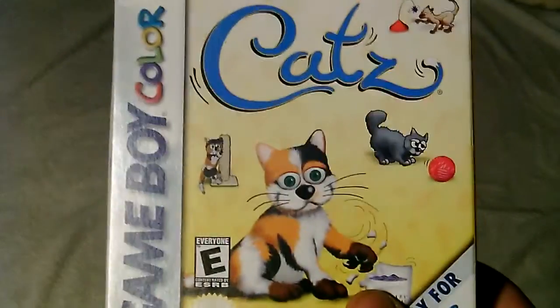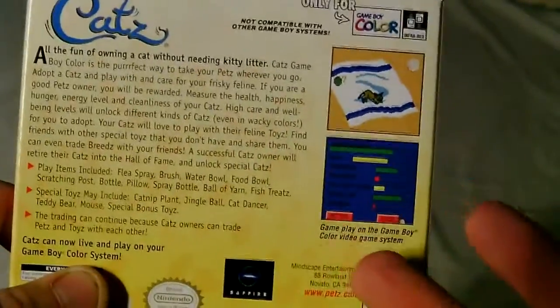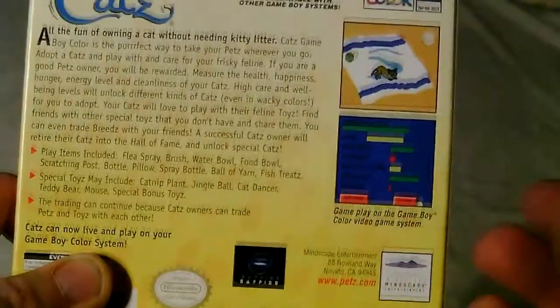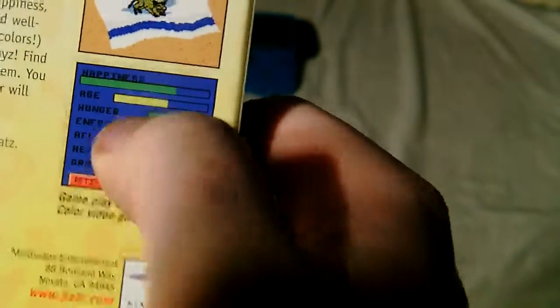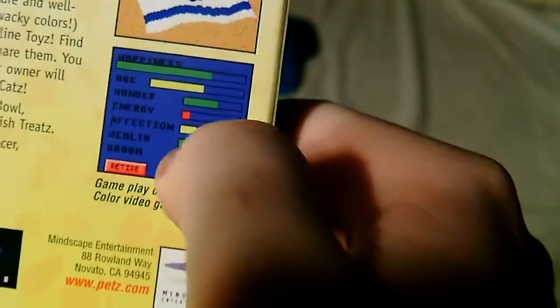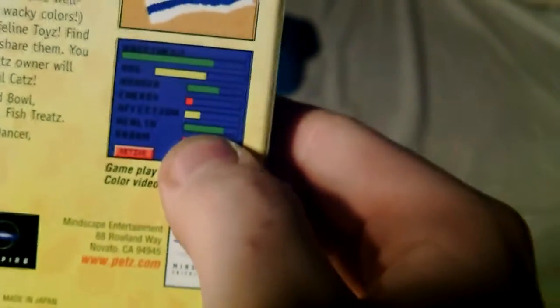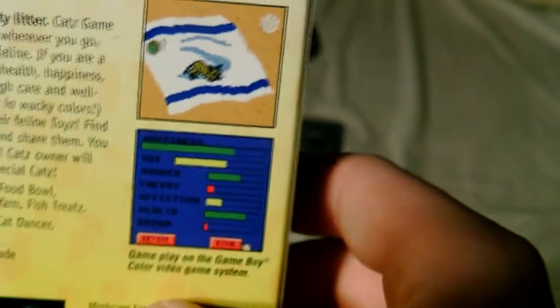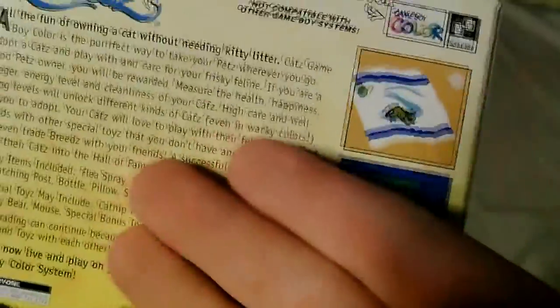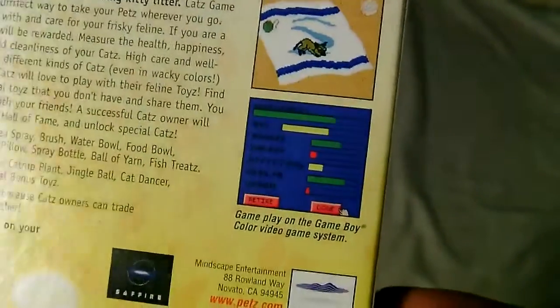Here's the game Cats. I do have the box for this one. It's basically a little pet simulator — kind of like an early version of Nintendogs, or Nintendo Cats. It's got a little meter. This person is not doing a very good job taking care of the cat — the cat is very tired, isn't loved much, hasn't been groomed much. But it's healthy and it's fed. The description says: 'All the fun of owning a cat without needing kitty litter.' Well, actually that's true — there's no shit in this game.